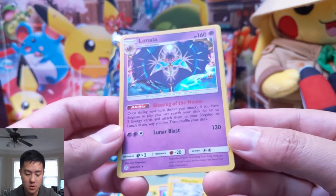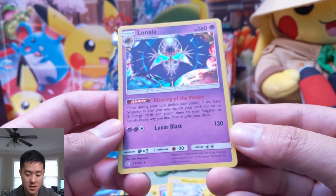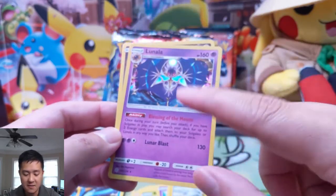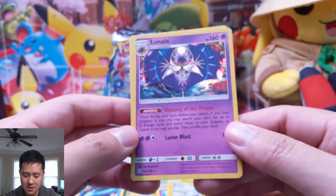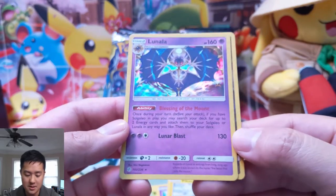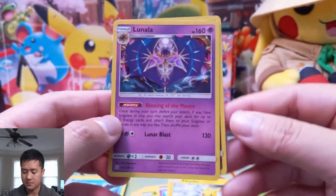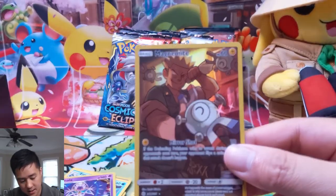Blessing of the Moon: once on your turn, if you have Solgaleo in play, you may search your deck for up to two energy cards and attach them to your Solgaleo or Lunala any way you like. I like the idea of two cards just pairing off with each other, but the rest of this card feels very weak. It is a stage two, and beyond the ramp, Luna Blast just does 130 — so I'm not crazy about that. But I'm very happy to get this character rare.